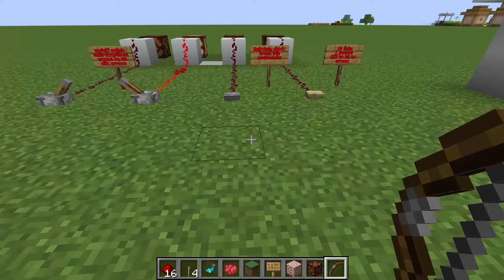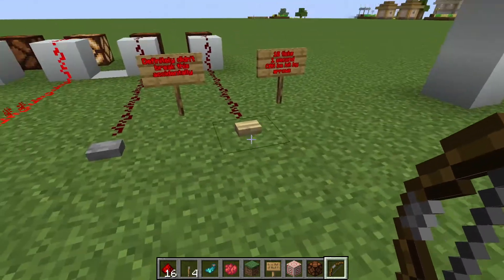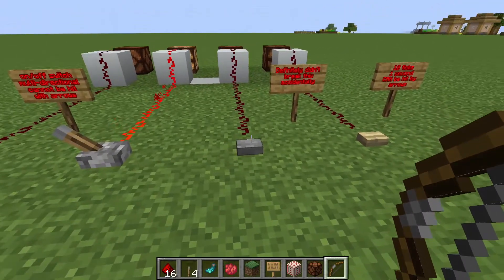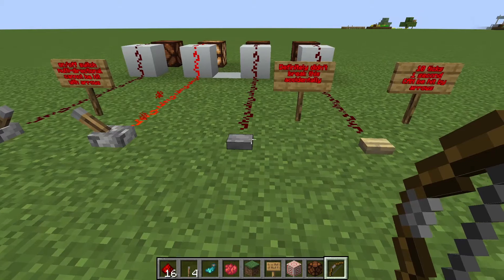Secondly, we'll be getting into buttons. There are two types of buttons in the game: stone buttons and wood buttons. Stone buttons is any type of button made out of stone, which I believe is just stone and blackstone.